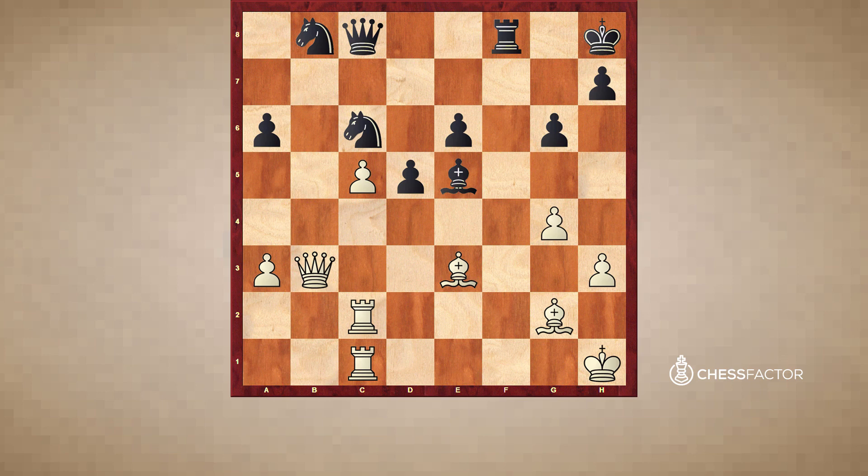As we just saw, it was basically a long-term pawn sacrifice — I didn't try to gain something immediately. By pushing c5 and attacking the Black king, I slowly dominated the game and waited for the right moment to get my long-term investment back. I sacrificed a pawn and finally won an exchange for it with a clearly much better position.